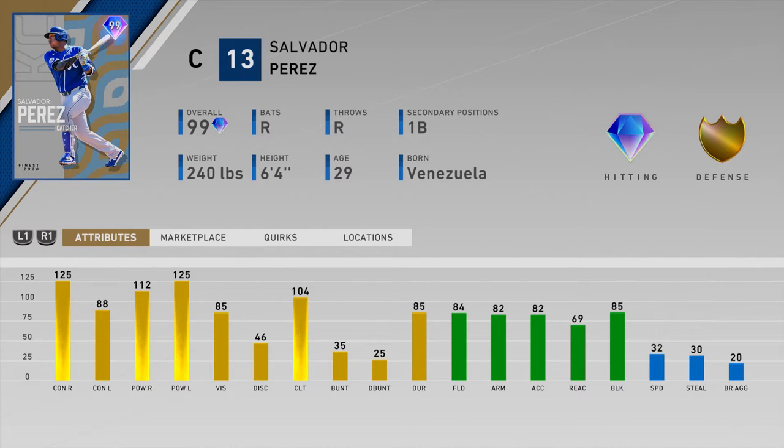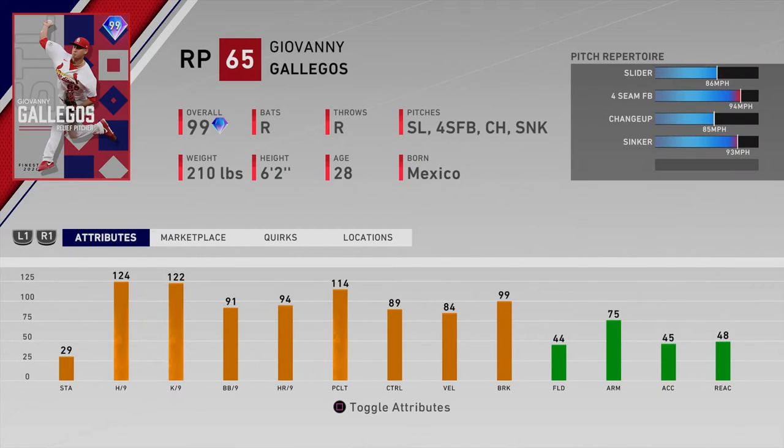Number ten is Salvador Perez of the Royals — great righty splits at 125/112, but lefty contact is a little low at 88, which will give you trouble on higher difficulties. He gets a boost because catcher is a thin position. I'm currently using Jimmy Fox at catcher but struggle with his stance for some reason. Would you use Jimmy Fox over Salvador Perez? Some people still use Biggio too, but 32 speed is borderline unusable. I'm considering giving Perez a shot.